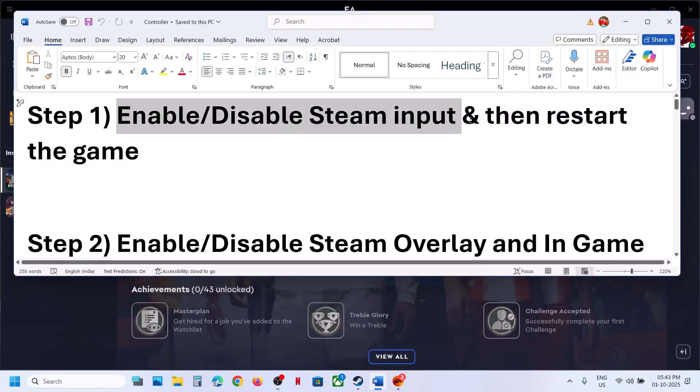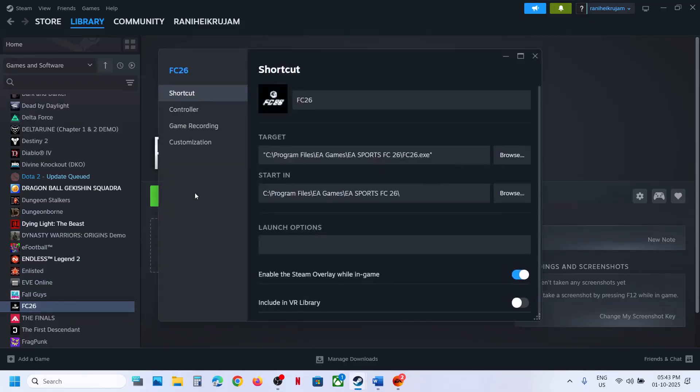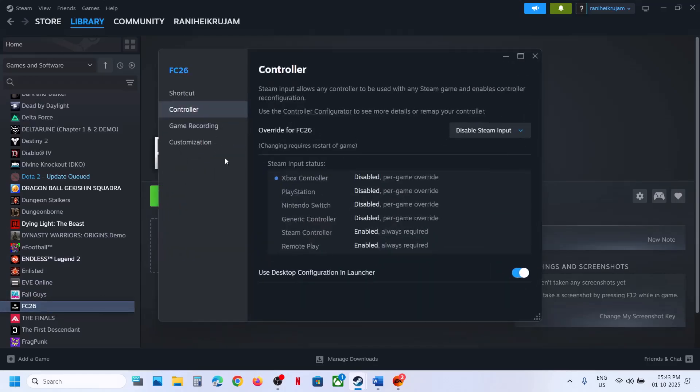The first step is to enable or disable Steam input, then restart the game. If you have the game on Steam, right-click on FC 26, go to Properties, then go to the Controller tab. Disable Steam input, launch the game and check. If that doesn't work, go back and try enabling Steam input instead — check which one works for you.